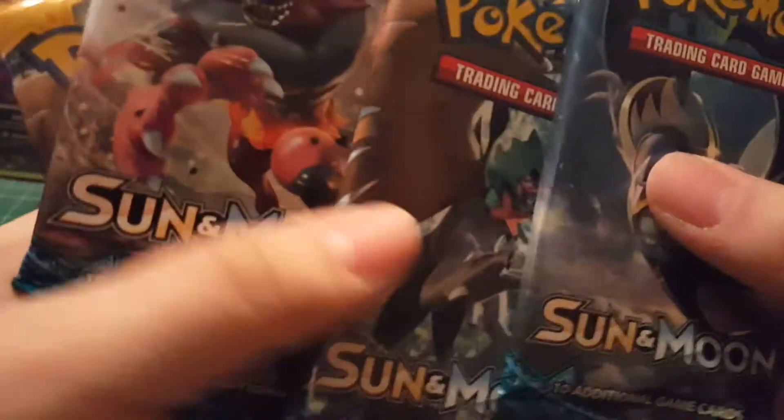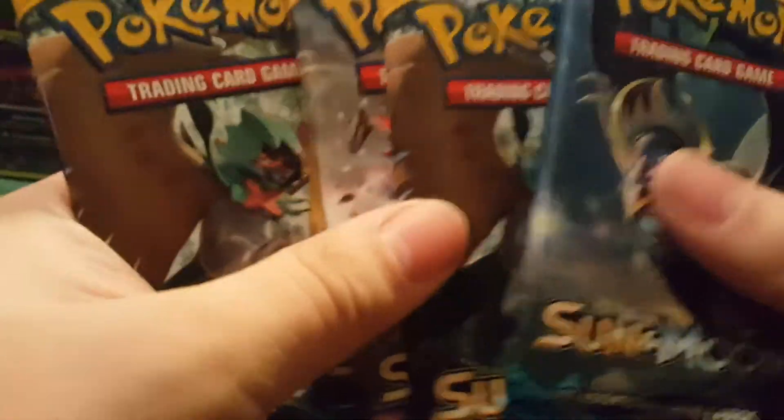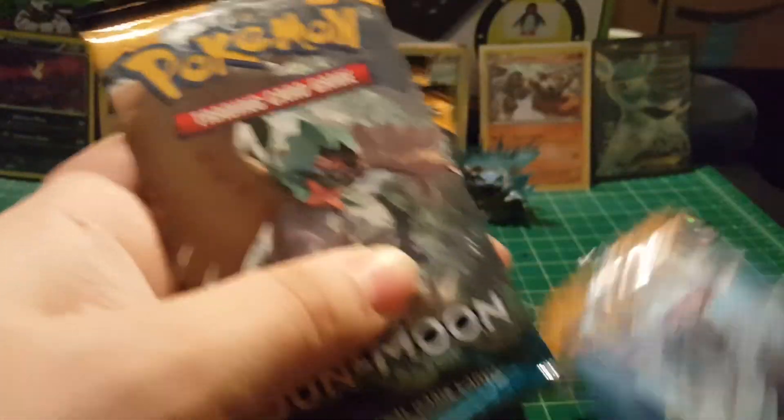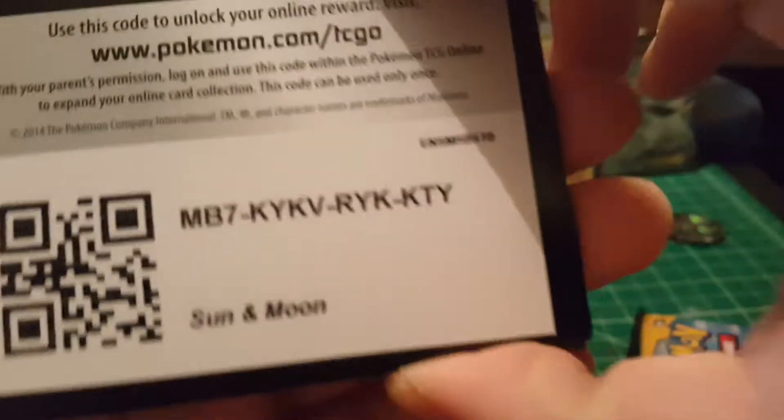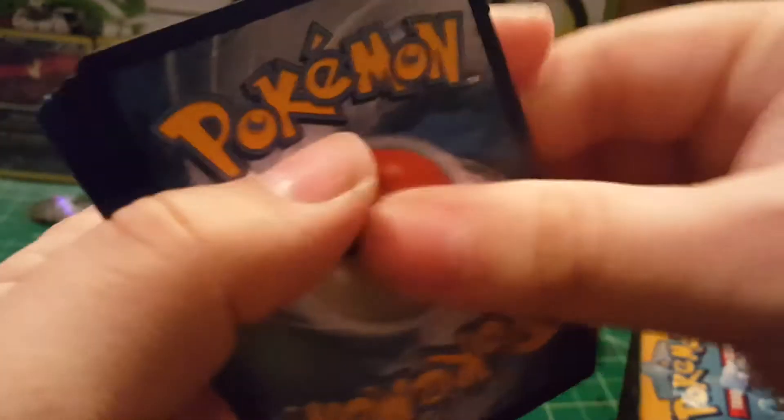I'm going to open the Primarina packs first since that's the one I got the most of — it's like Pokémon just knew. After that we'll do Decidueye, then Incineroar, then Lunala and Solgaleo. At least we got one of all the pack arts, which is always nice. Okay, opening the first pack — there's a code card for you guys right there. One, two, three, and four to the front — that's the pack trick.